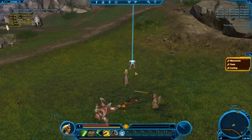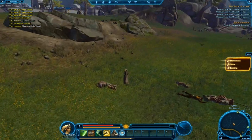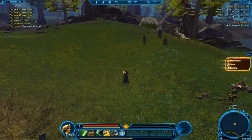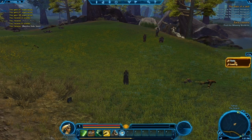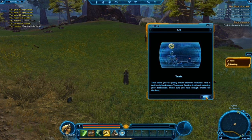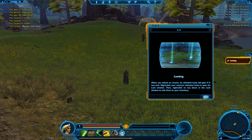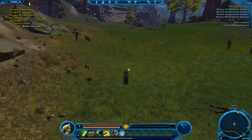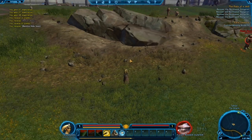These light beams mean that these mobs — monsters, whatever you want to call them — are lootable. There are in-game tips here: 'Texts allow you to quickly travel between locations' — that's a flight path. And the looting tip says when you defeat an enemy, its body will glow if it has loot — right-click to open the loot window. That's basics if you're used to MMORPGs.